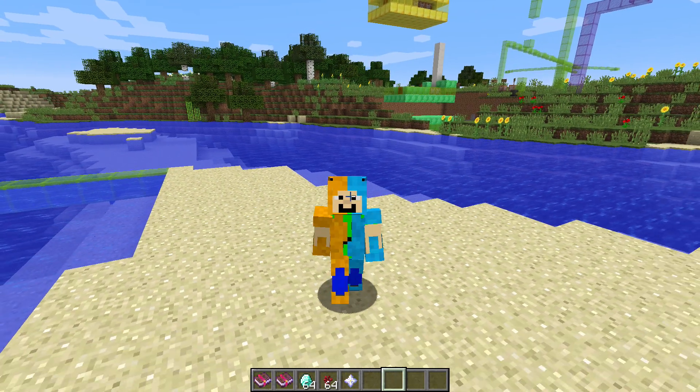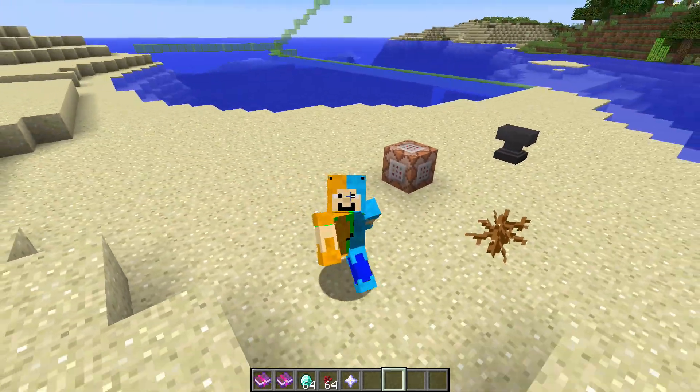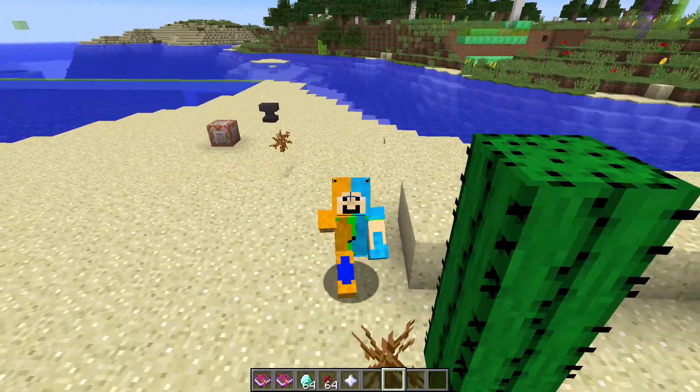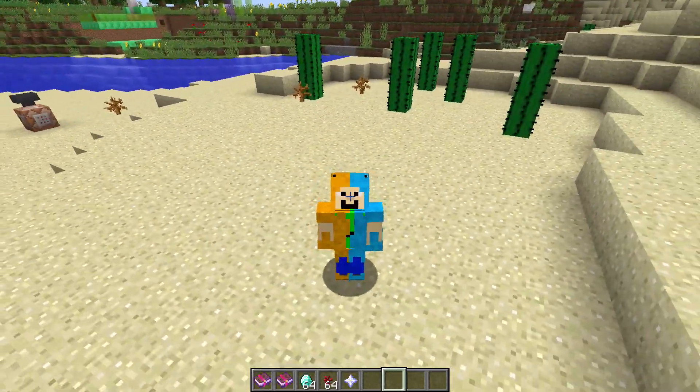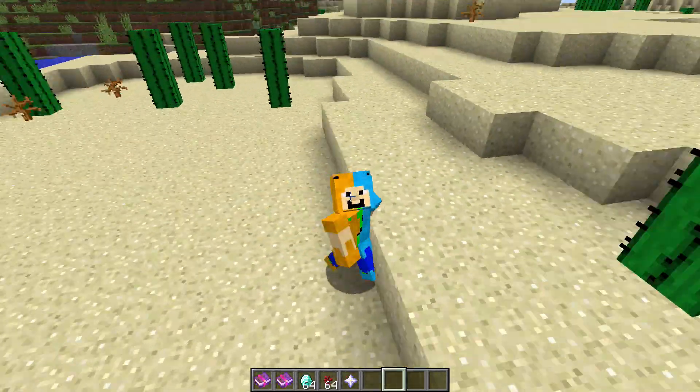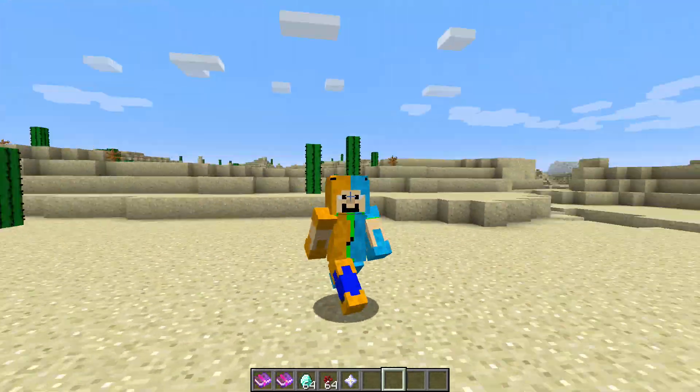Hey everyone, I'm CastleBuddy and today I'm going to be showing you two one-command block creations that I created — one of those things where a bunch of command blocks fall from the sky and create a contraption — and one simple command which you can get a corrupted grass block.